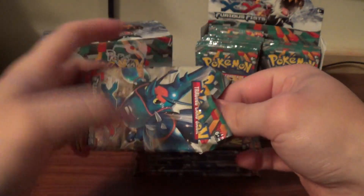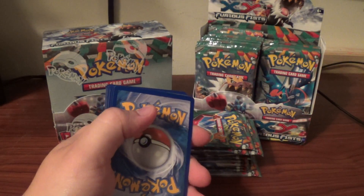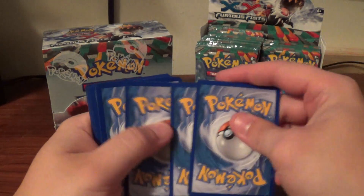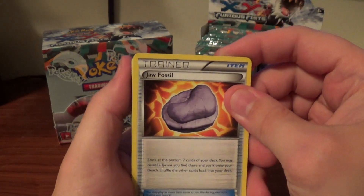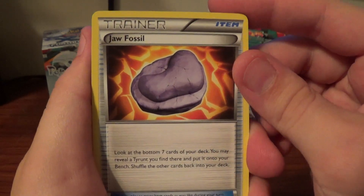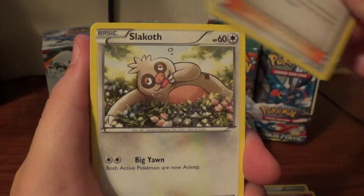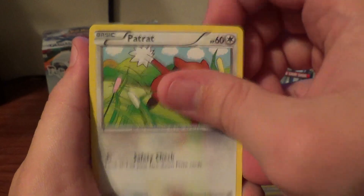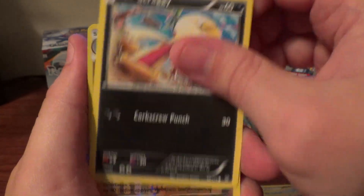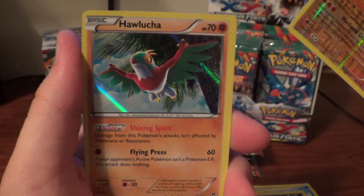Alright, so we have Drowzee Fossil, Clefable, Fossil Researcher, Slakoth, Cubchew, Pat Rat, Eevee, Scraggy, Reverse Machamp, and the first hollow — Hollow Holucha.